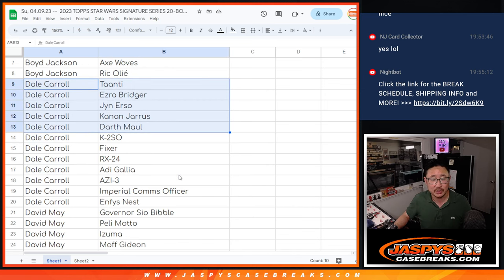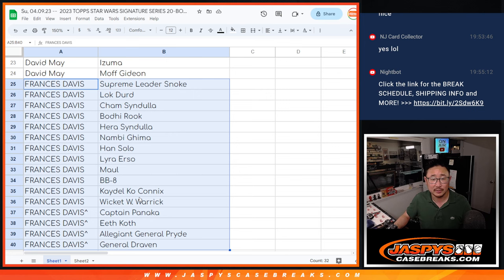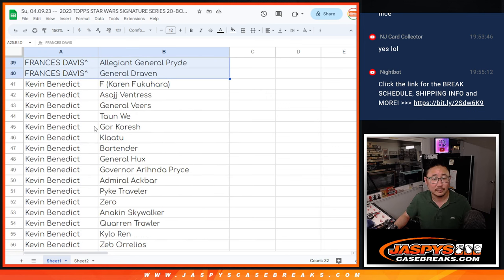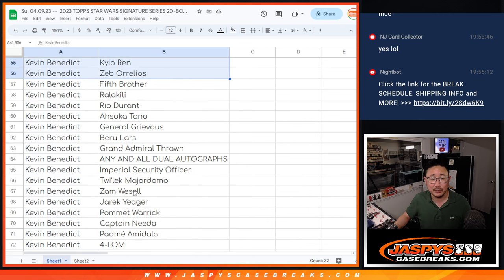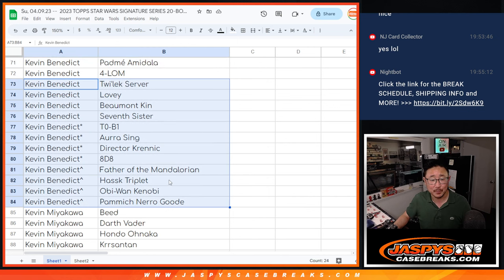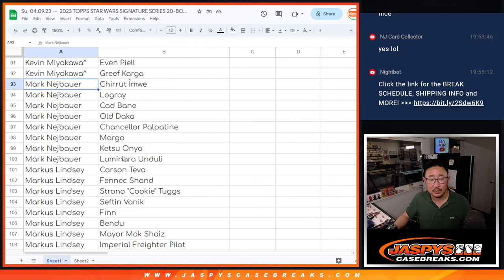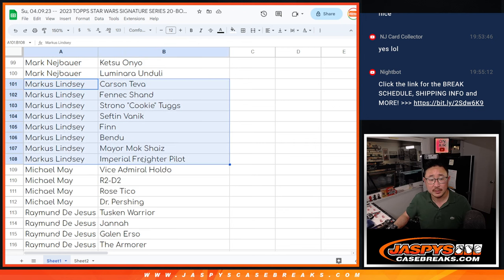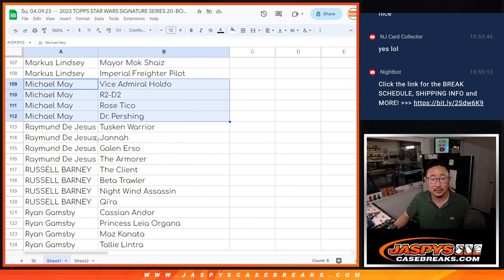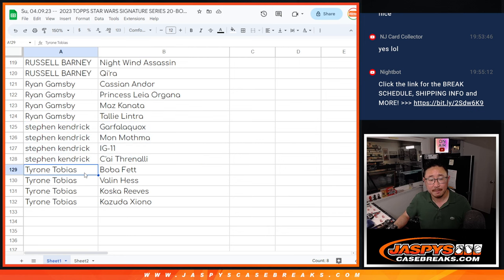So there's Boyd, Dale with your characters — Dale with a lot more right here. David. Francis, you got a lot of characters here. Kevin Benedict, a lot of stuff for you. The any-and-all multi-autographed spot — could be an interesting one. And Kevin M, there are your characters. Mark. Marcus. Michael. Raymond. Russell. Ryan G. Stephen Kaye. And Tyrone.